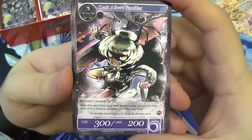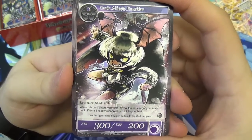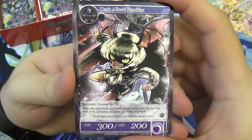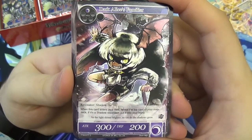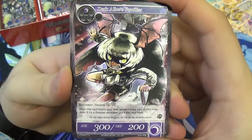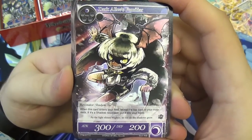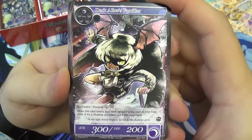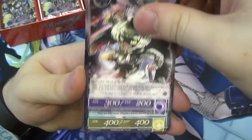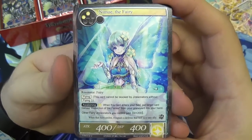Here we have Dark Alice's Familiar. Dark Alice is a big component of the story in this set. It's a darkness attribute, just costs one will to drop — 300 attack, 200 defense. It's a shadow slash bat. When it enters the field, reveal the top card of your deck; if it is another shadow resonator, put it into your hand. A little bit of extra draw as long as your deck is themed towards shadows. Nice early game drop.